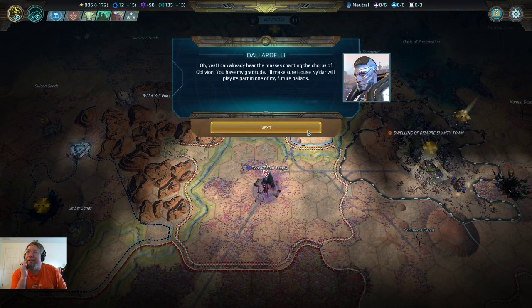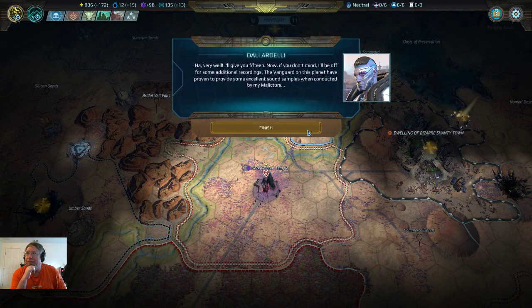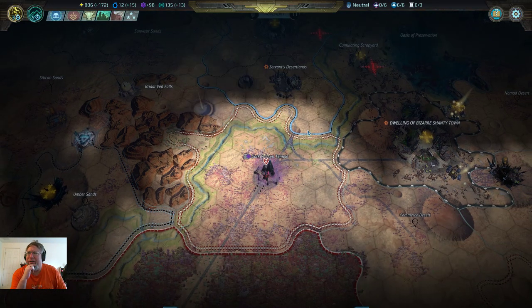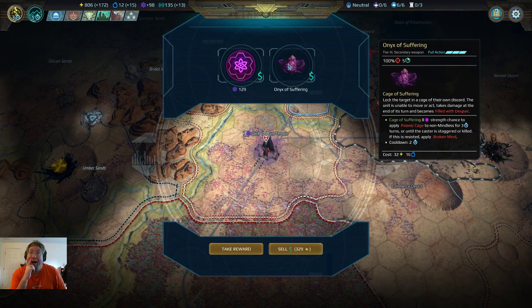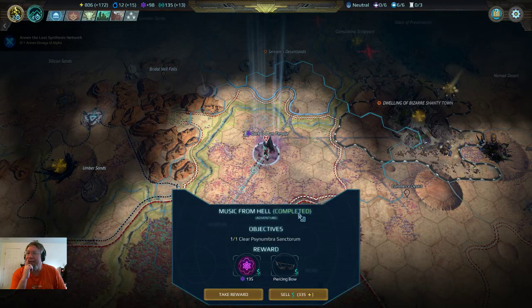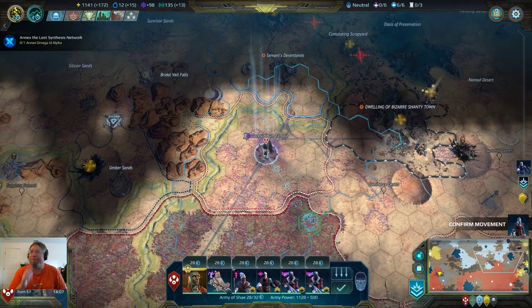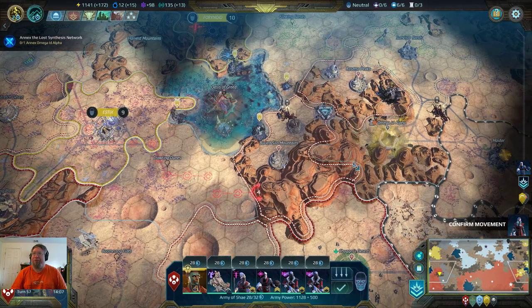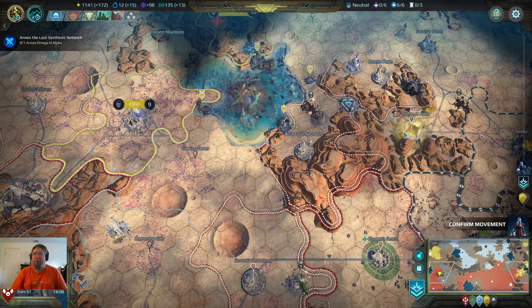Masses chanting the Chorus of Oblivion — hardly profitable. Profit share including immediate loan — okay, give you fifteen. They are not Onyx of Suffering — block the target, correct. Wow, I am taking that. I'll sell that. I'll pass on the science. We've done that objective and that objective, so now we just need to annex the Lost Synthesis Network, which is what we're gonna do next.